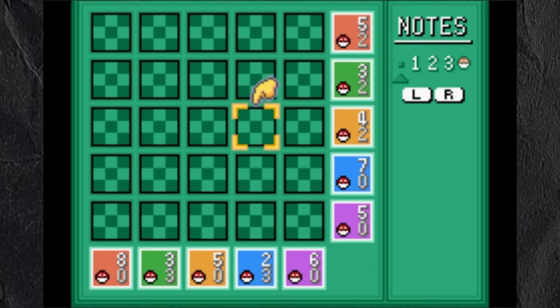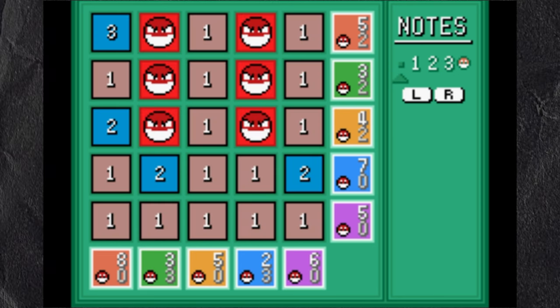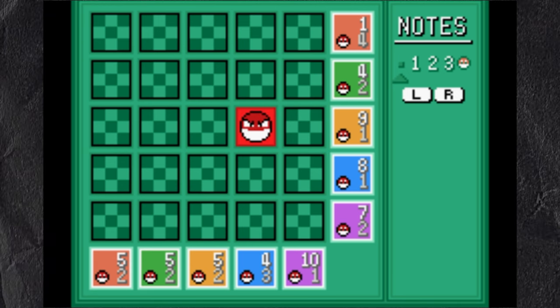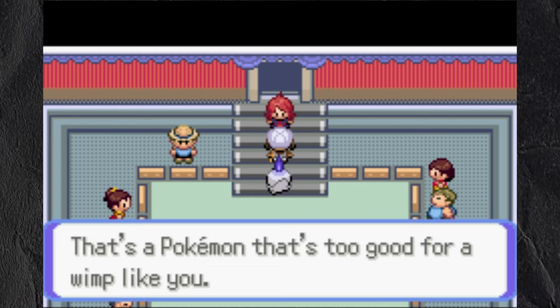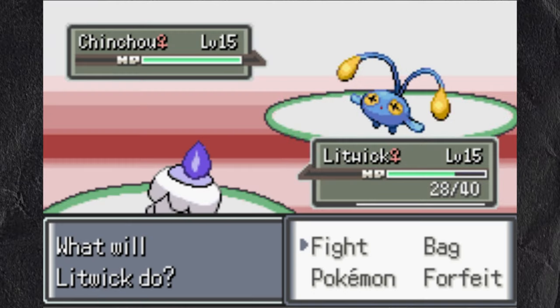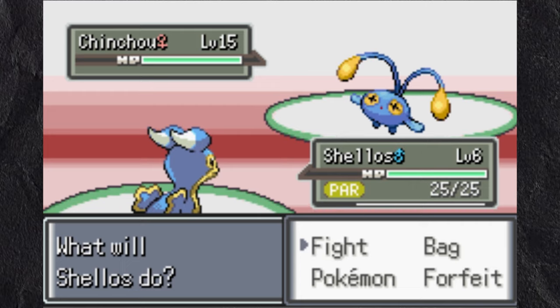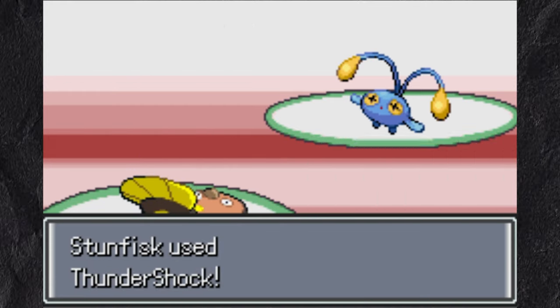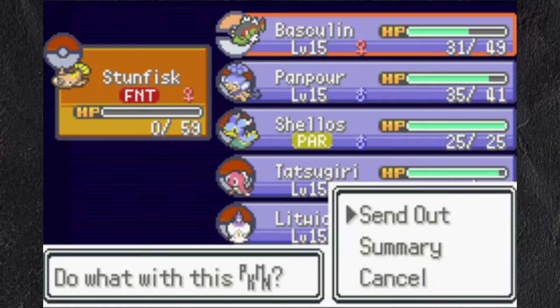Personally, I thought I was a Voltorb Flip master, having played the first game, but I quickly learned I was not, losing the second game almost instantly. At the end of the show, Silver was blocking my exit. Another new thing about this game is that there's a rival. I was first with Chinchou, so I switched to Stunfisk. We go blow for blow, but I forget I'm slower and get taken out, losing Stunfisk forever.